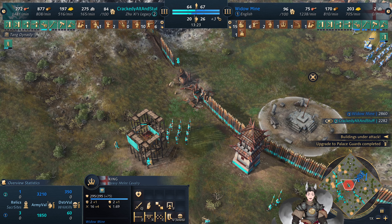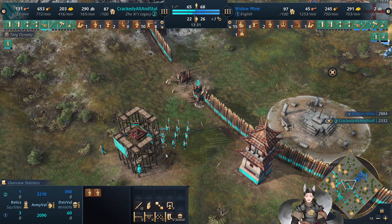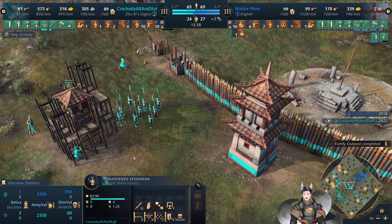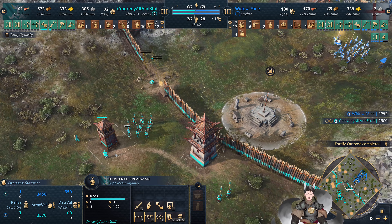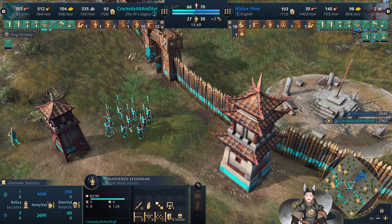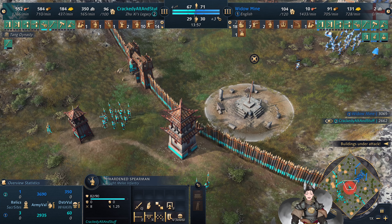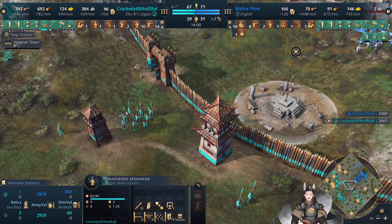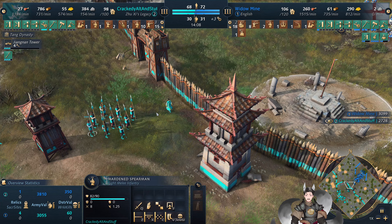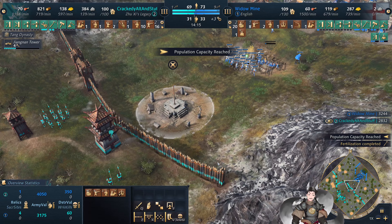Why is one of these hardened spearmen different than the others? I'm just confused by that — they're all deployed from the same barracks. There's no Jengen Tower to queue up a different model. Why is there a different spearman? I think he only has one barracks on the field as well. Okay, one of these spearmen is not like the others. Oh wait — is that an English spearman? That must be an English spearman. Yeah, look — it is a different model. That is an English spearman that was converted by that monk. Apparently they are not the same spearman. Good to know. They're rarely ever seen as converted units, so that just threw me for a loop.